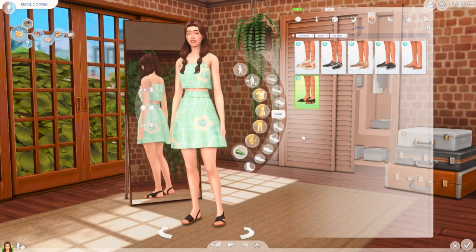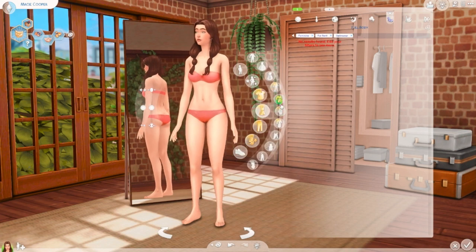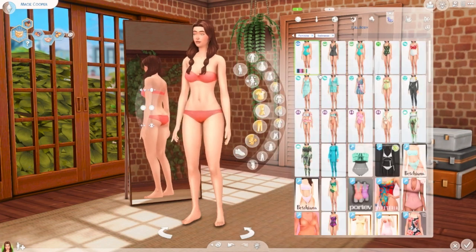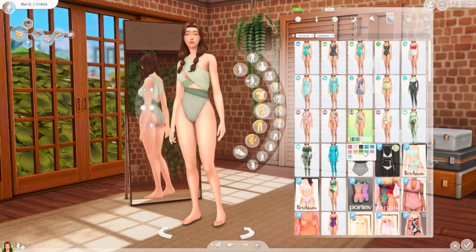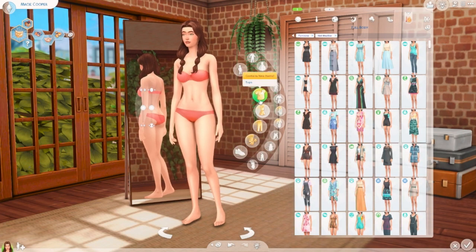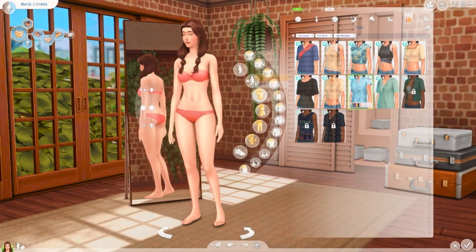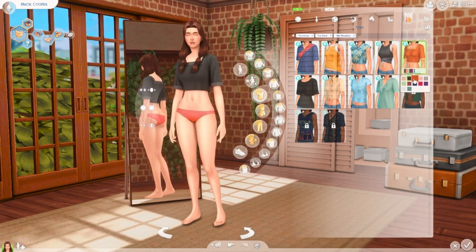For swimwear, I'm of course not going to find much from the pack, so I'll pick something. Because I'm liking her in green, I'm going to keep her in green for swimwear. Then let's head to hot weather to see more of the For Rent stuff — I definitely like the shirt and all the colors seem really nice, so it'll be hard to pick one.